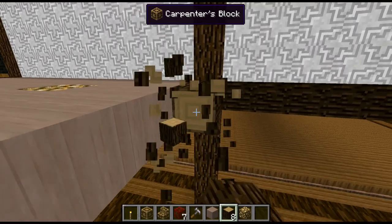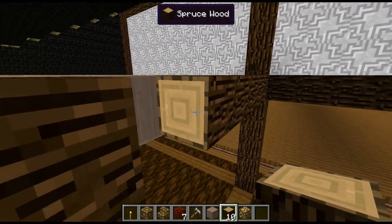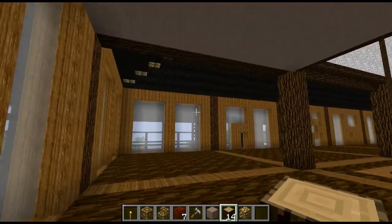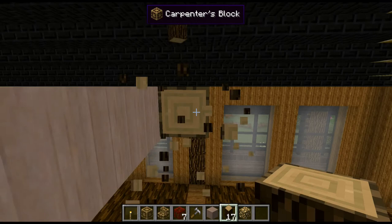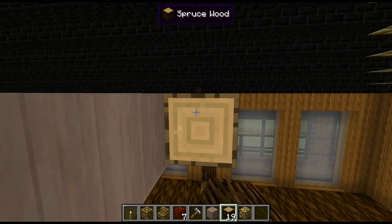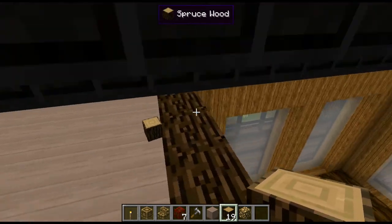Yeah, you can tell where the carpenter's blocks are - they are actually slightly darker. So yeah I think that's going to look quite nice for a clean ceiling and then we can put some more traditional lighting in. More visible lighting and a few bits of hidden lighting in the floor, and all the usual tricks that we can get up to with that.